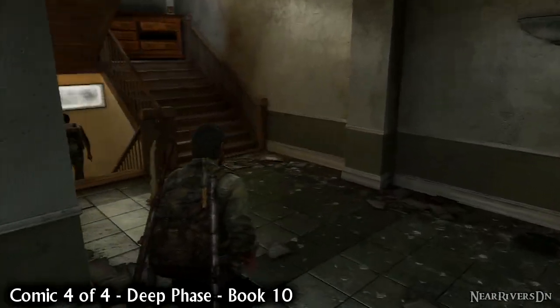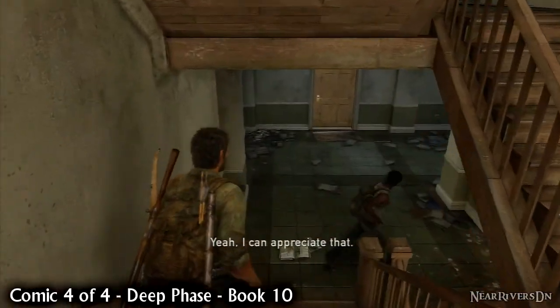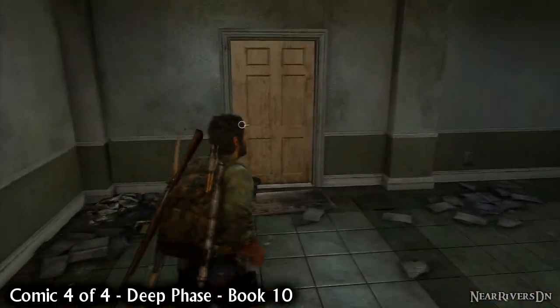Follow Henry down one flight of stairs to the next floor. Directly in front of you is a locked shiv door. Break it open and ransack the kid's bedroom for another comic.